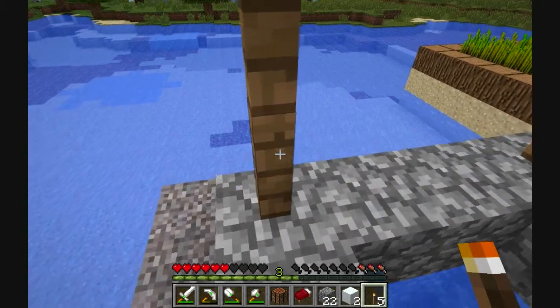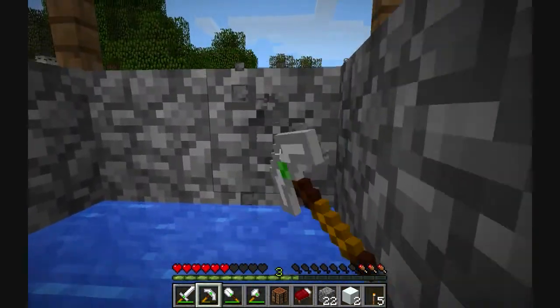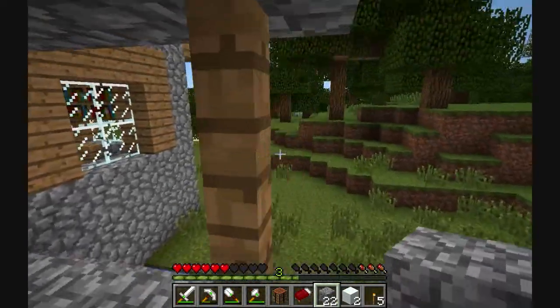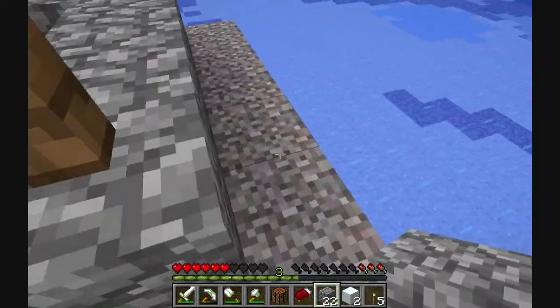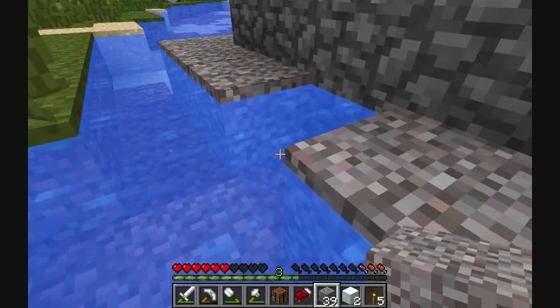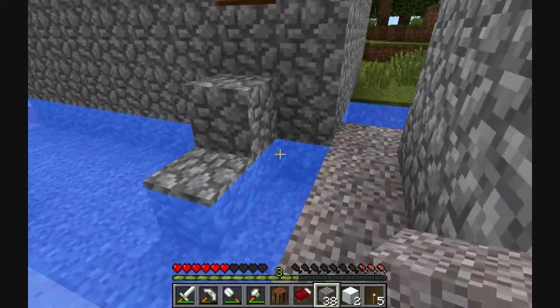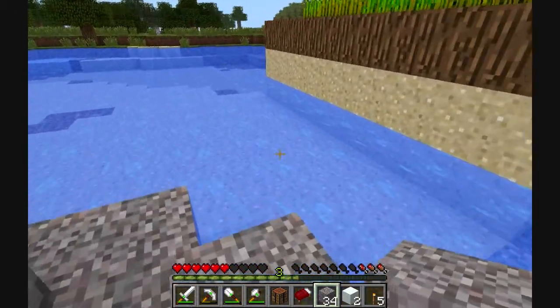There's nothing down there. I really wish Jeb would add something, just like a random chance, even if it's very small, that there's just something at the bottom of these wells. It would be so cool just to go to the bottom of a well and find a little chest down there, like a little secret room with a chest — all traditional video game style.